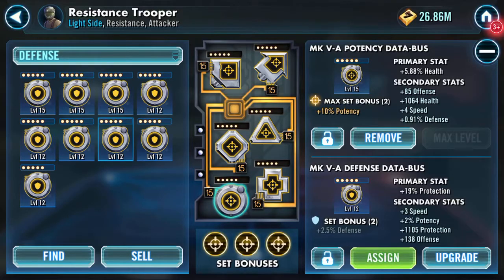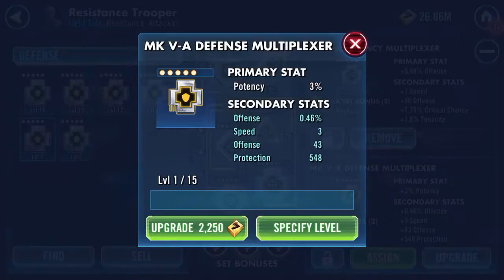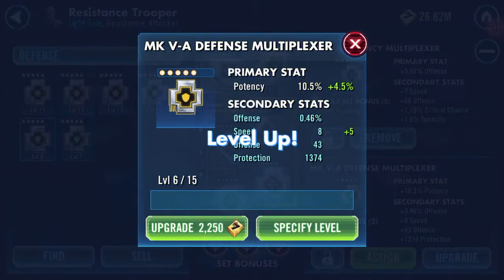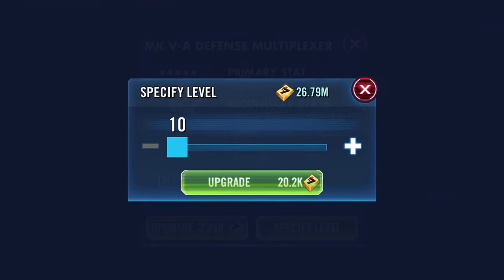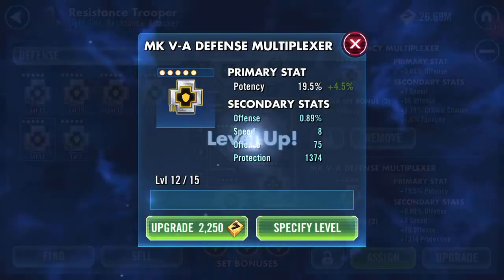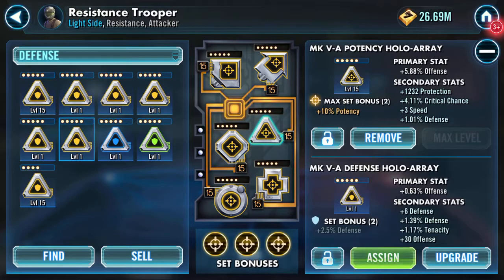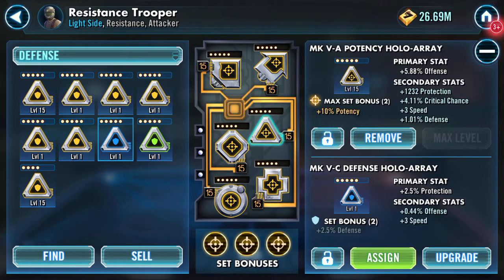This one also had some protection. The only one that wasn't really... speed, offense, offense okay. Crit chance with speed, crit chance with speed, crit chance without speed. Protection — you know what, I think that will do.